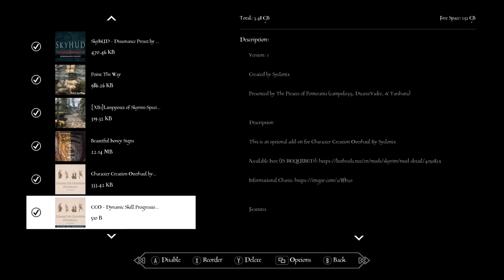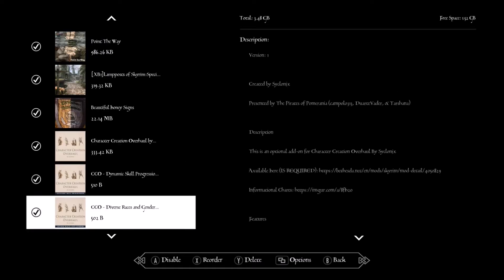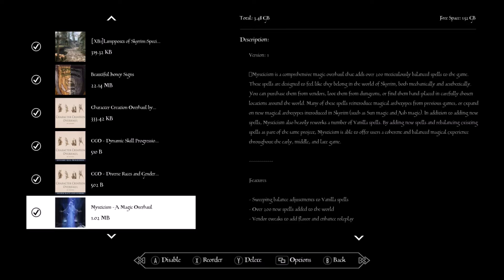Dynamic Skill Progress — just makes skill progression a little harder for skills that are at five. Diverse Race and Genders — this makes it so the carry weight depends on your race and gender. For example, an Orc could carry around 375 pounds while a female Wood Elf might only carry 150.